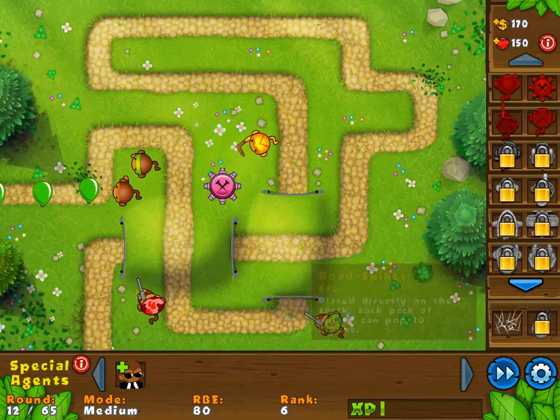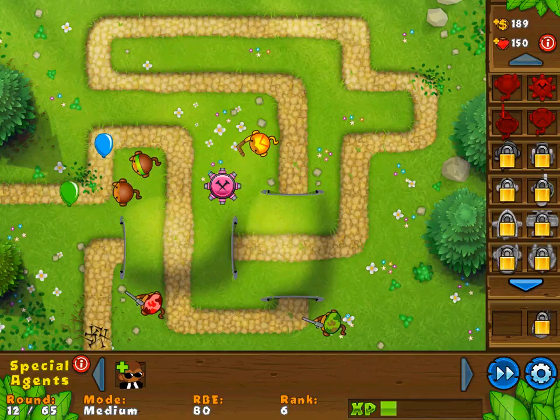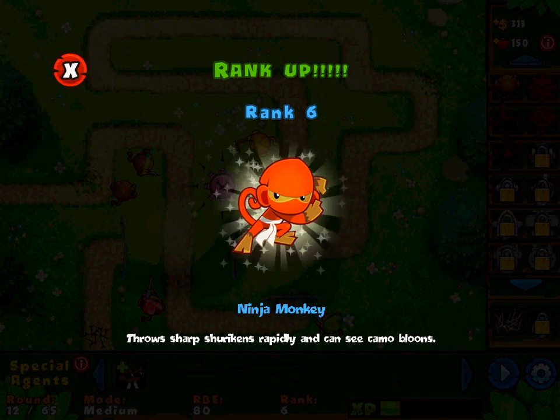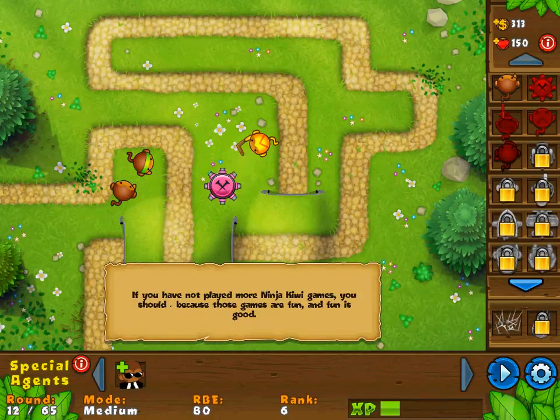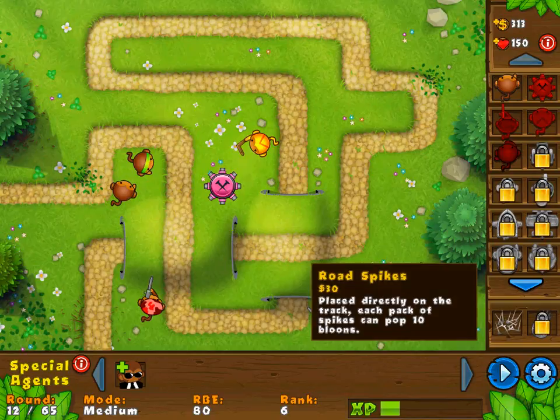They are going fast. Where is the exit? Let me look at this track. The exit is right down over here, so I'll cover this with some road spikes. That actually wasn't too bad. Those yellow balloons are really fast, but we still got them anyway. Ninja monkey — throws sharp shurikens rapidly, can see camo balloons. If you haven't played more Ninja Kiwi games, you should, because those games are fun. I'll put some more road spikes down over here just in case.